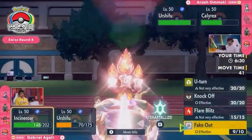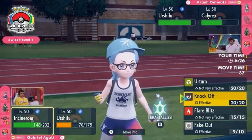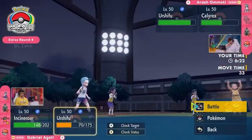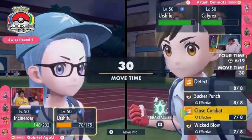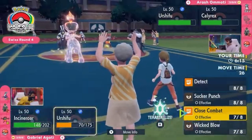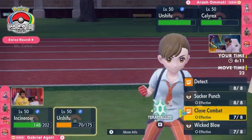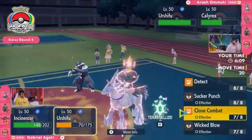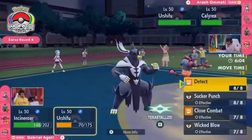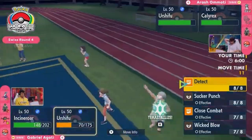Kind of a nice little trade for Arash — getting to use trick room a turn later. If we wind up in a situation where it's in danger of expiring, using the moves in that order effectively gets an extra turn of trick room. With Incineroar coming in the previous turn, it's already used its Fake Out — you're not wasting one of your trick room turns by being prevented by that.